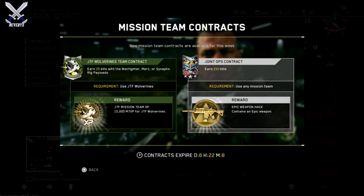So you're gonna see it on screen right now. You're gonna get these contracts every single week — there's gonna be two of them it looks like. One of them is gonna be for your mission team and the other is gonna be for a weapon hack or just any other hack in general. For me right now I have the JTF Wolverine's team contract and it says earn 25 kills with the Warfighter, Merc, or Synaptic rigs, and then the reward will be 1500 Mission Team XP for the JTF Wolverine. I'm pretty sure that every single week there's gonna be a new mission team contract where you're gonna be able to earn XP, maybe even some gear.